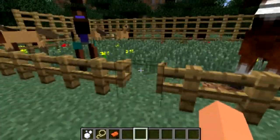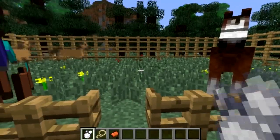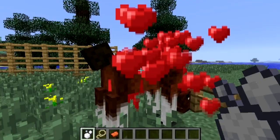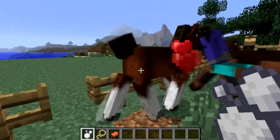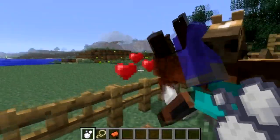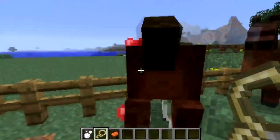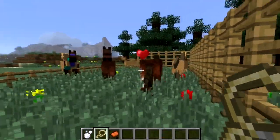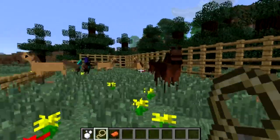Let's take this nice horse — it looks like a stallion — and feed it some sugary treats. And with some love... be nice. Once you have the rope, you can hold it and they follow you, but sometimes they just eat the grass and continue following.